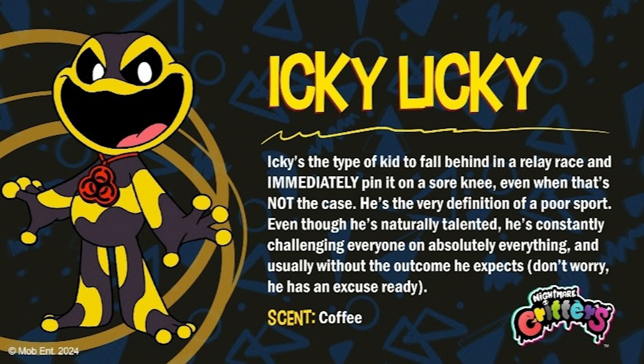The next one we have is called Icky Licky. The bio says 'Icky's the type of kid to fall behind in a rally race and immediately pin it on a sore knee, even when that's not the case. He's the very definition of a poor sport, even though he's naturally talented. He's constantly challenging everyone on absolutely everything, and usually without the outcome he expects. Don't worry, he has an excuse ready.' And his scent is coffee. You can see a radiation necklace around his neck, so he's probably a poisonous frog — which is quite literally what he is. I'm guessing if you get too close to him in Chapter 4, you probably die.